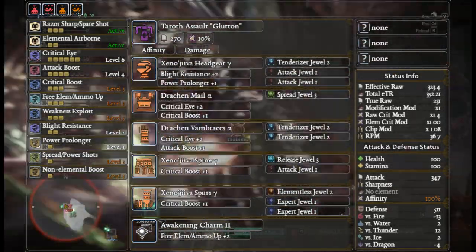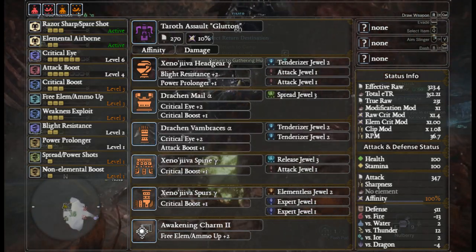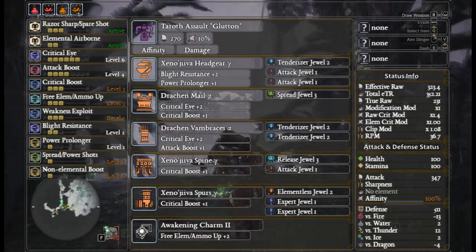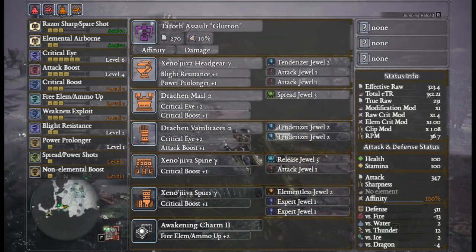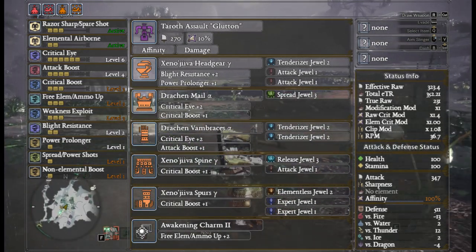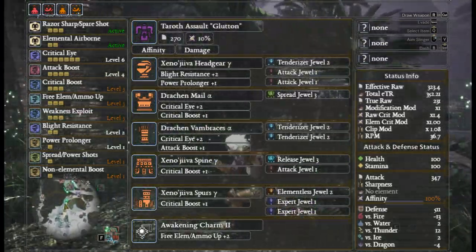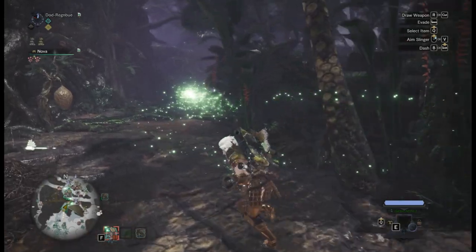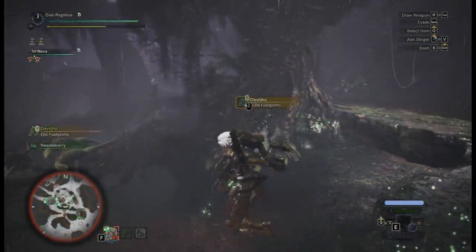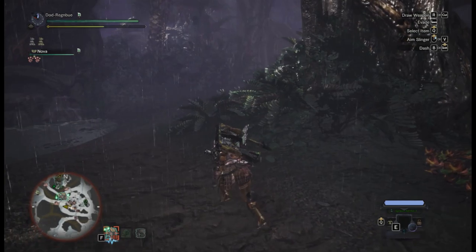The build pieces are: Xeno'jiiva Headgear Gamma (that's Arch-Tempered Xeno'jiiva) with a Tenderizer jewel and two Attack jewels, Drachen Mail Alpha with Spread, Drachen Vambraces Alpha with two Tenderizers, Xeno'jiiva Spine Gamma with Release and Attack, Xeno'jiiva Spurs Gamma with Elementless, Expert, Expert, and finally the Awakening Charm 2. Even with the Damage augment on this build, I am roughly 10 points of effective raw behind the previous build, which translates to about one damage per pellet per shot — so effectively seven damage per shot missed, which is negligible.